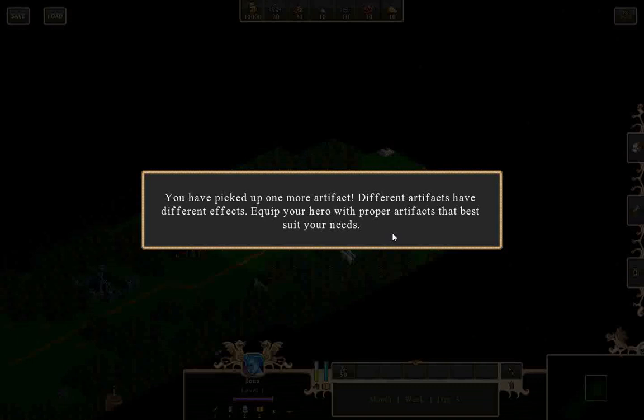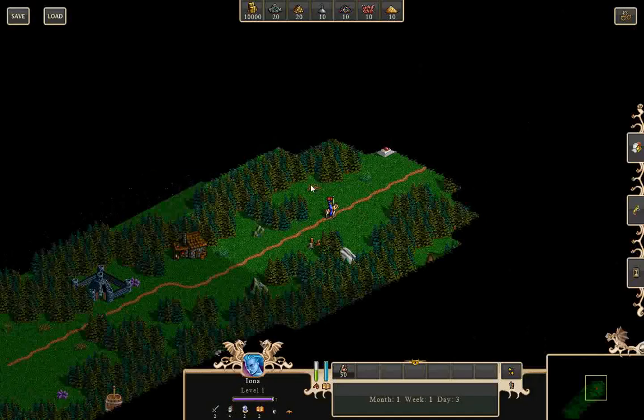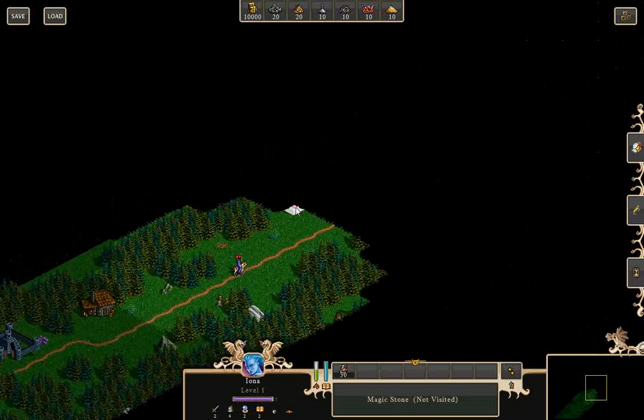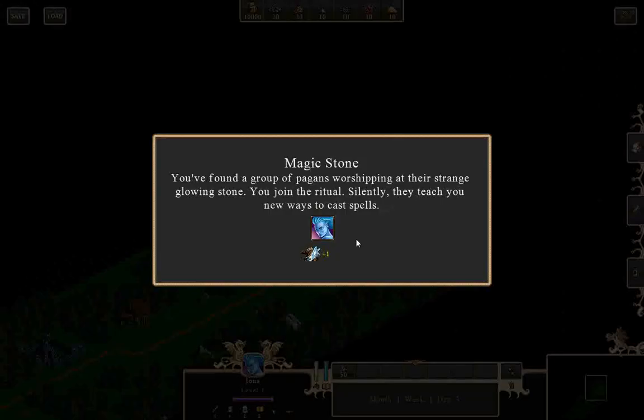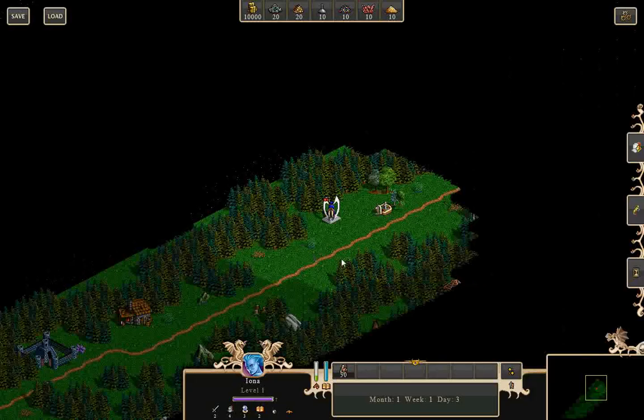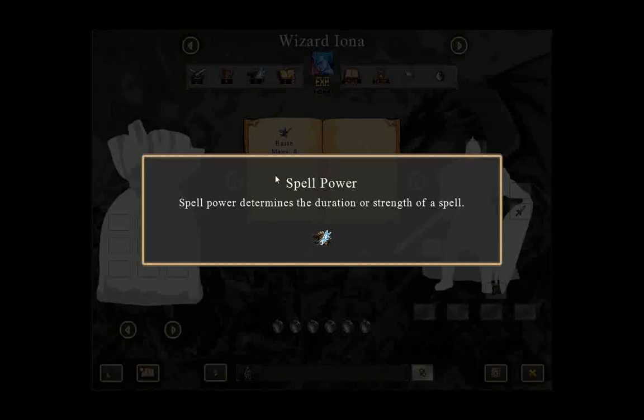Let's go pick up another artifact. Silver sword — attack plus one. Magic stone. These constructions increase your hero's spell power and knowledge. You found a group of pagans worshipping at their strange glowing stone. You join the ritual — silently, they teach you new ways to cast spells. That symbol indicates spell power.